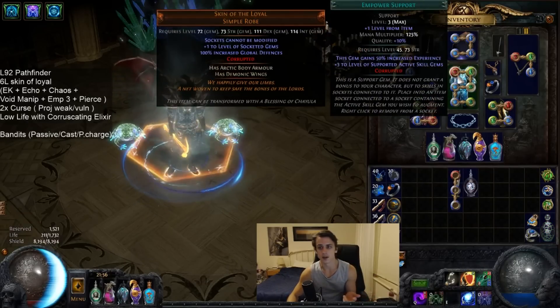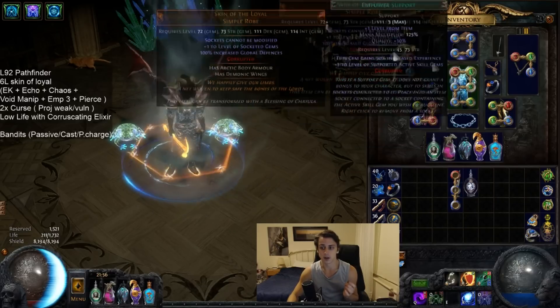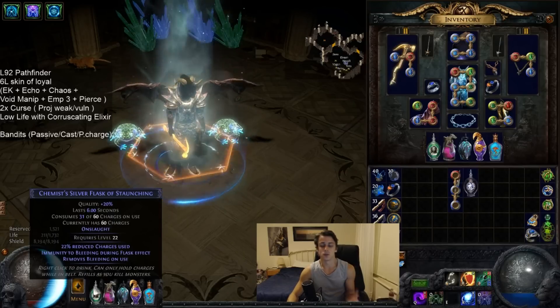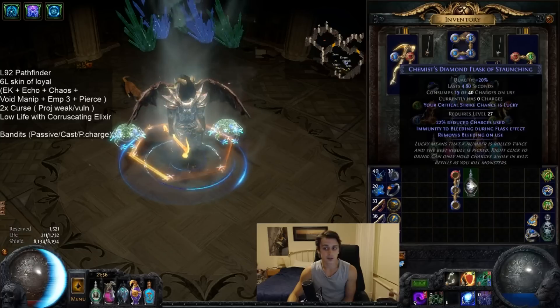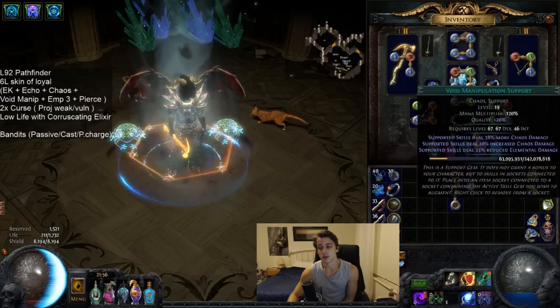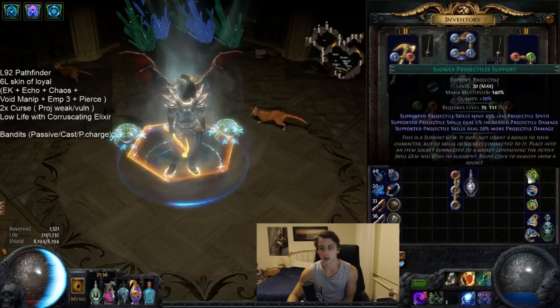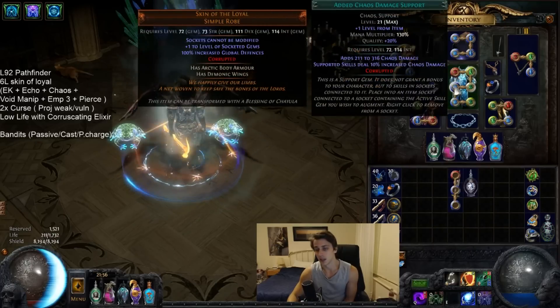We also run a Silver Flask in our Flask 1 slot. That gets changed for a Diamond Flask when we go for serious boss killing damage. For serious boss killing, we swap Faster Projectiles for Void Manipulation, Slower Projectiles in for Pierce, and Controlled Destruction in for Added Chaos.